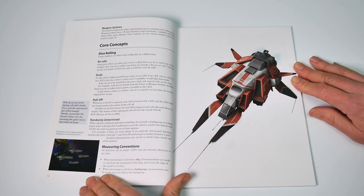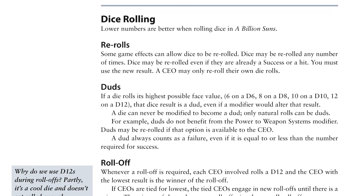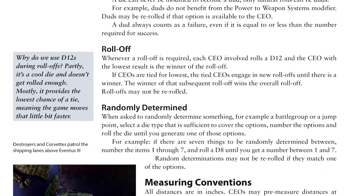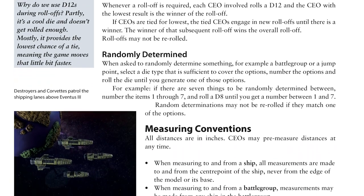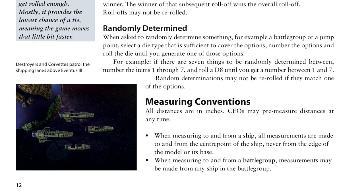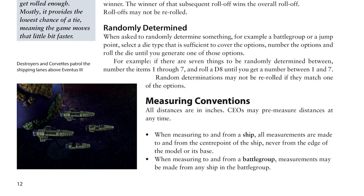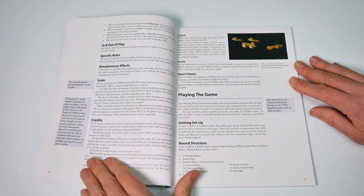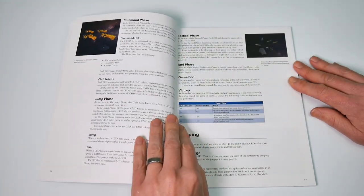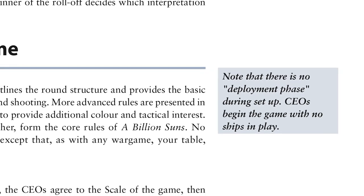Page 12 brings us to the core concepts, starting with dice details. Low rolls are good in this game, and the highest possible roll will always count as a dud, even if modifiers are applied. Measuring is done from the centre point of ships, pre-measuring can be done as much as you want at any time, and you can use the centre point of any ship in your battle group when measuring distances. It's a thorough offering, reinforced by box-outs down the sides of pages that highlight key concepts, offer info, or give suggestions.